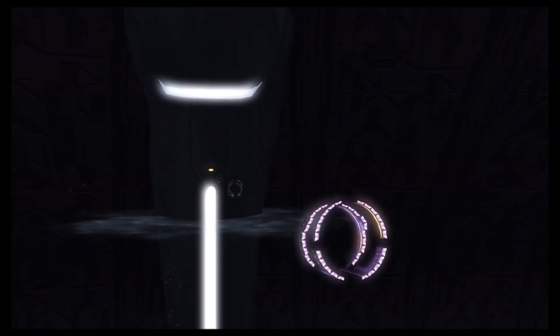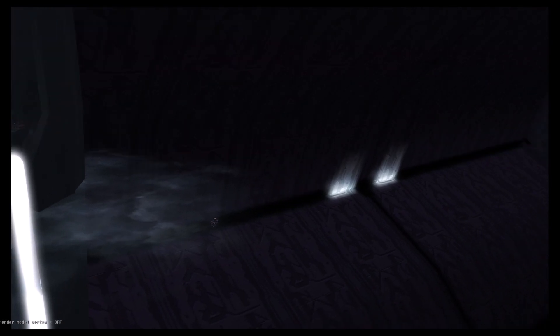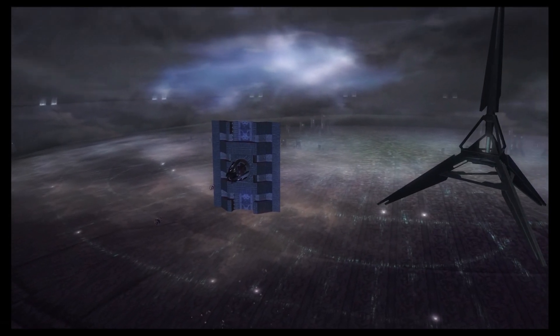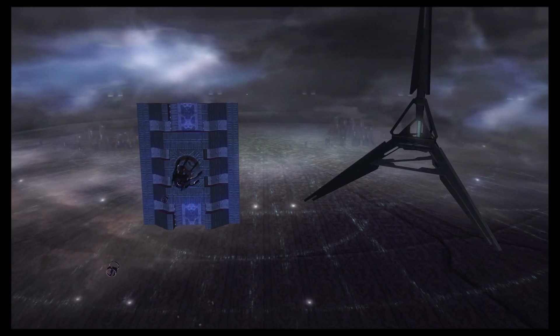Now that we are frozen at this part of the cutscene, we can have a look around. You can see that's the platform that Chief is flying from, and it seems like he does actually fly through quite a few of those rings. They go on for quite a bit, so it's possible Bungie might have actually used them in a practical way.